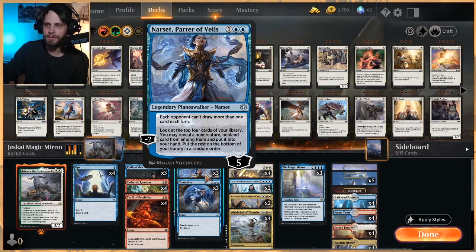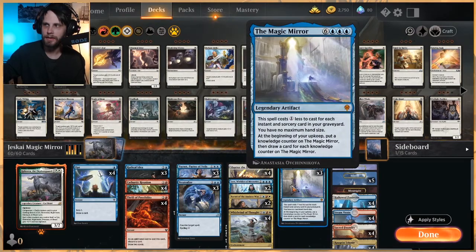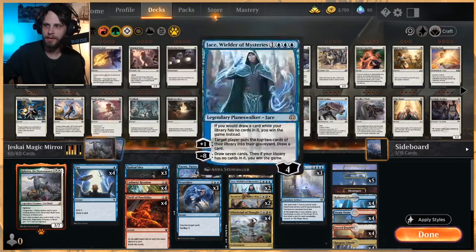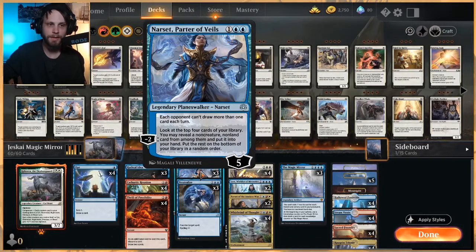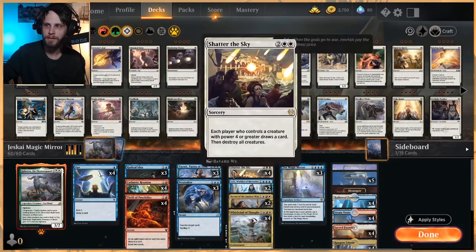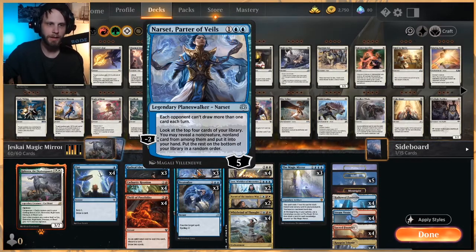To help us get there, we've got Narset. Not only does this shut down the draw on the opponent's side of the field, which is really nice depending on the matchup, but it also helps us search out the Magic Mirror, or indeed any card essentially in this deck. We have quite a lot of hits with this, and we can situationally pull out maybe a Shatter if we need it, or leave up a Counterspell.